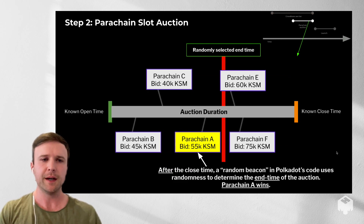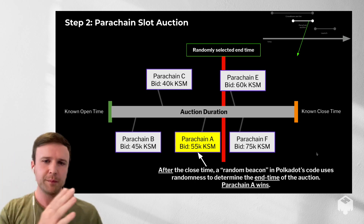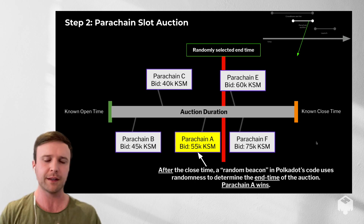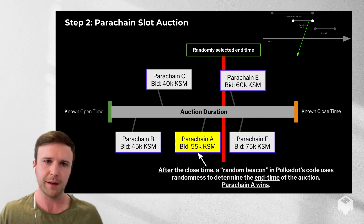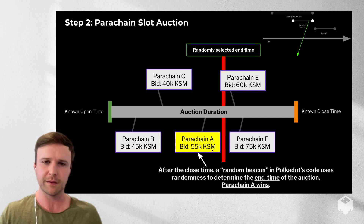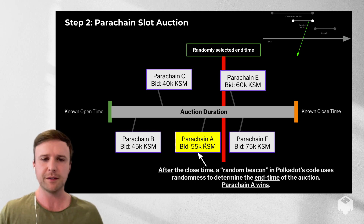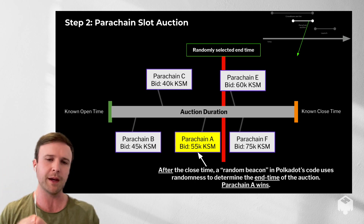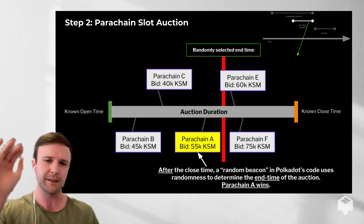How do we determine the winner? When the auction starts, we know the open time here in green and the close time in orange. When we hit the close time, the Kusama or Polkadot relay chain itself randomly selects a time that determines the end time — this red bar here. In this example, parachain B, C, and A are bidding; E and F beat A in number of KSM, but the winner was determined at this red line, so the highest bidder was parachain A. This is called an unpermissioned candle auction, and it incentivizes teams to bid as high as they can as early as they can, instead of sniping at the end like on eBay.